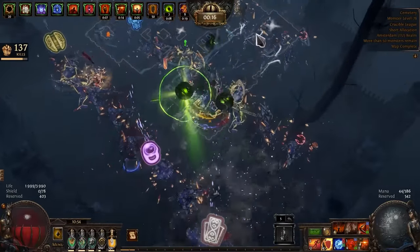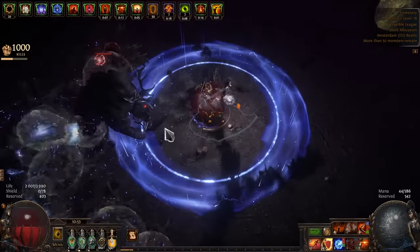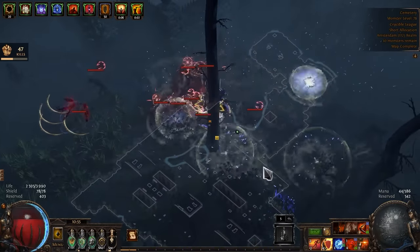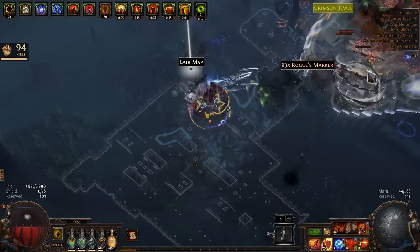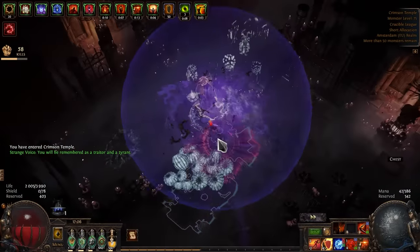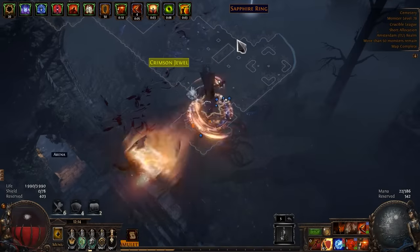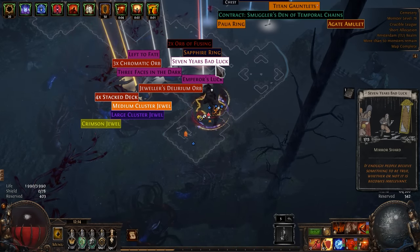Overall I am very happy with this character. As you can see we have very fast map clearing. At the same time we have Reap and its vaal version, which help against single targets. Also this character has good defense — according to Path of Building we have over 35,000 effective HP. It's not an ultimatum defense, but it's something. Our chaos resistance is pretty bad though, so avoid monsters that do chaos damage and poison. Also any damage over time is pretty dangerous for us. Wow, that's pretty unexpected — but nice.